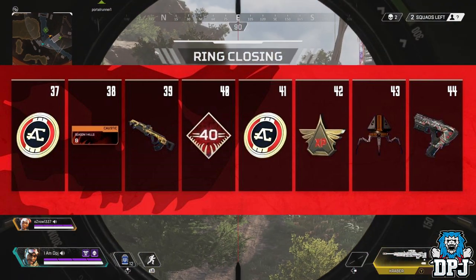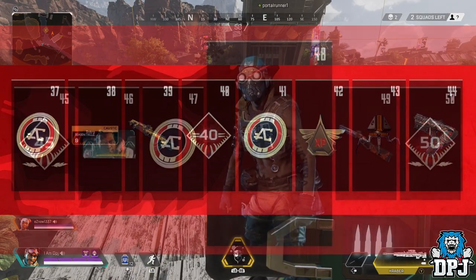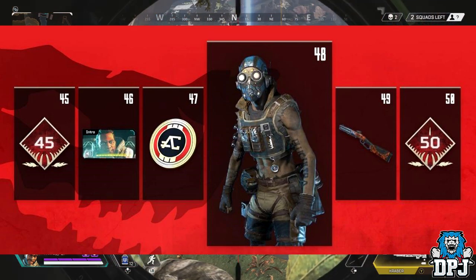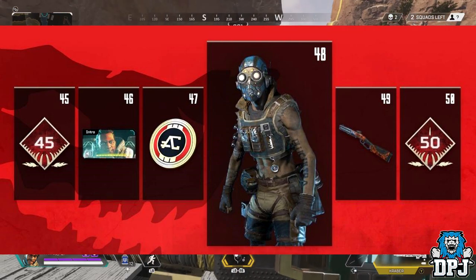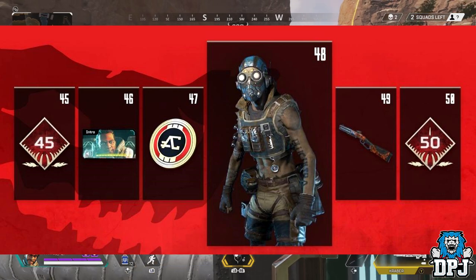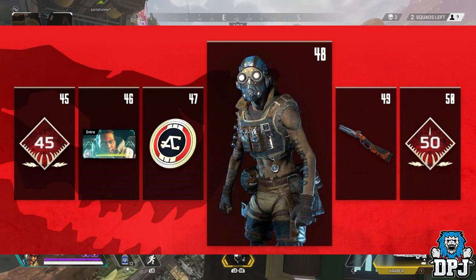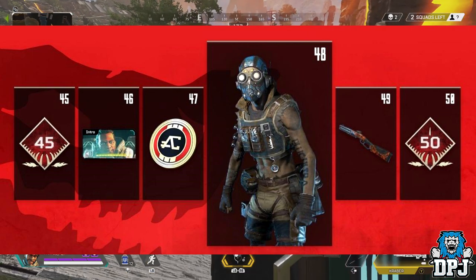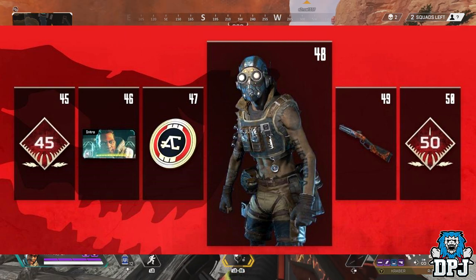Levels 37 to 44: level 43 seems to be an Apex pack, probably not guaranteed anything; level 41 has more Apex coins, as does level 37. Looking at levels 45 to 50, level 48 appears to be Octane — I'm guessing this is Octane as a character unlock, not just a skin, though I could be wrong. Octane will also be available to purchase directly from the store as soon as Season 1 starts.